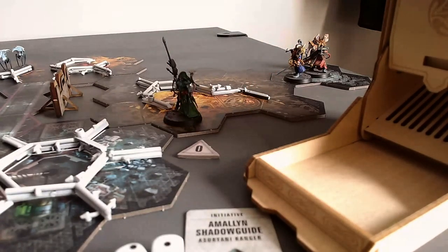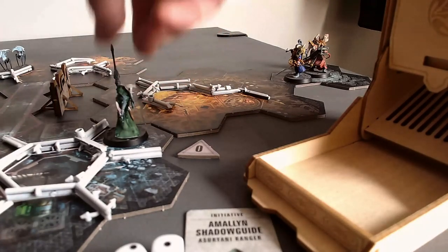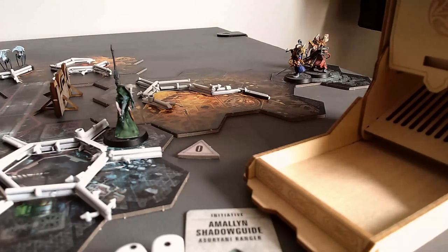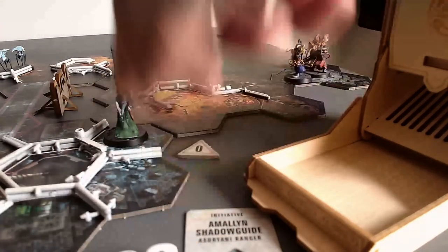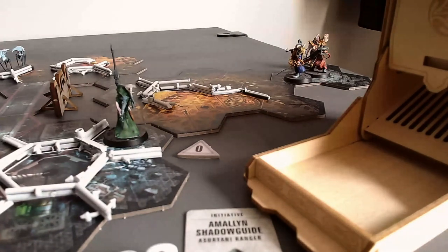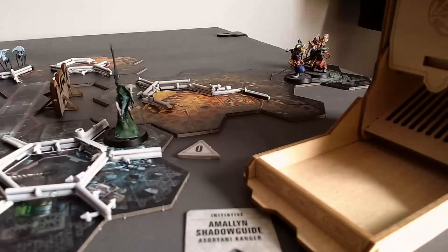Her movement is three — I forgot about that. So one, two, three — one, two. Let's move her further toward cover for her own good. She has a special ability called Chameleon Cloak, but it requires a four or higher and she only has a one and a two, which she's just used. So that's her turn.